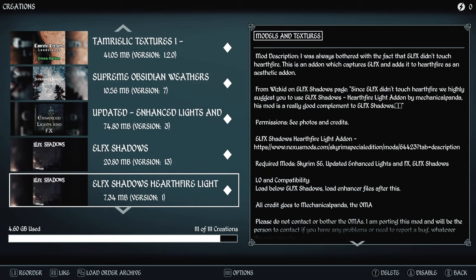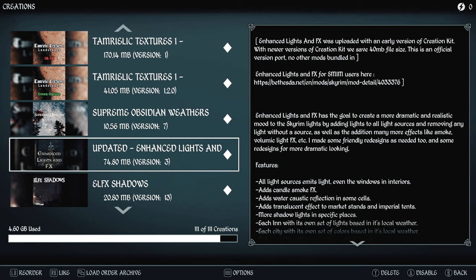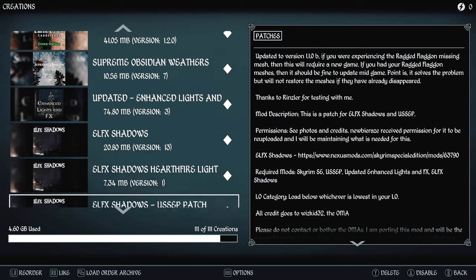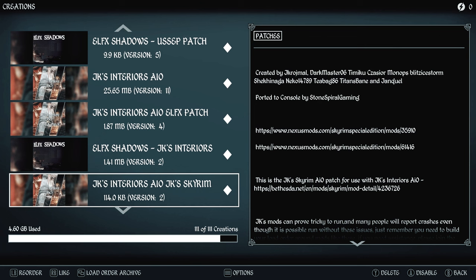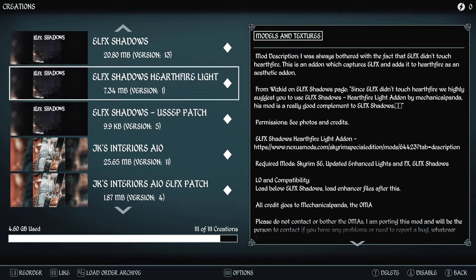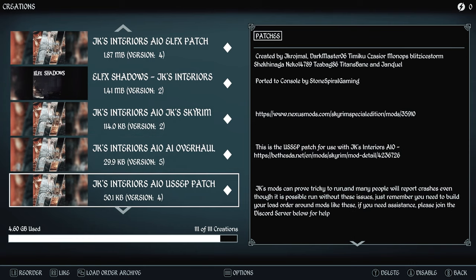For landscapes we're using Tamrielic Landscapes, Green Tundras, and Supreme Obsidian for weathers. Interior lighting will be LFX. We're also using JK's Interiors — if you're not a fan of JK's mods just don't use them, but be aware that Oblivion gates may not have patches for other city mods. Check the description for how to use JK's Interiors with LFX lights without flickering lights.